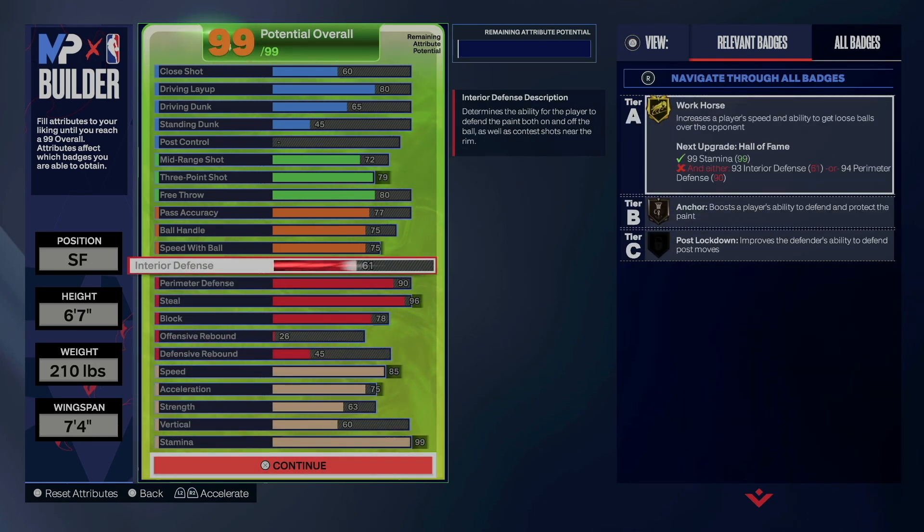This lockdown can literally do it all. If you're running with randoms it doesn't matter — you can dribble, you can shoot, you can finish, play defense. This is what a perfect lock build will look like. Let me know in the comment section what you think about this lock build. But other than that, it's your favorite old head Uncle Demi — I'll be back really soon with another banger, and you know when I say banger I mean tomorrow. I'm out.